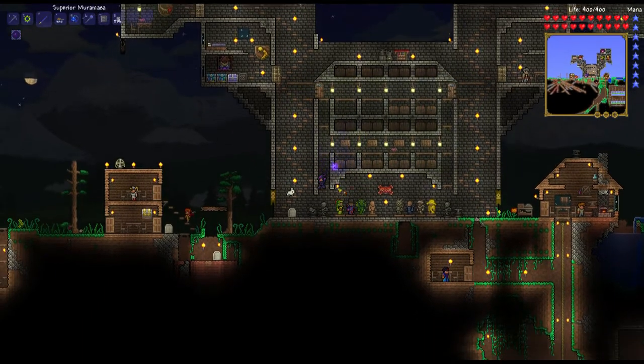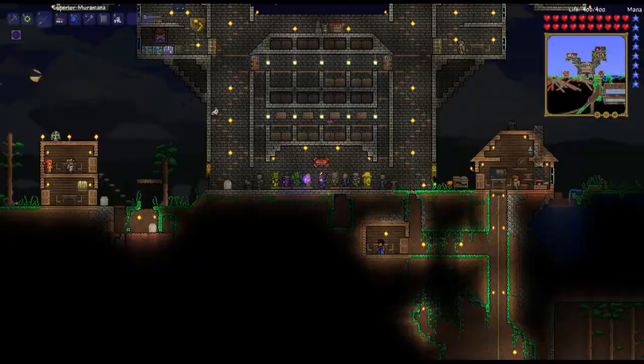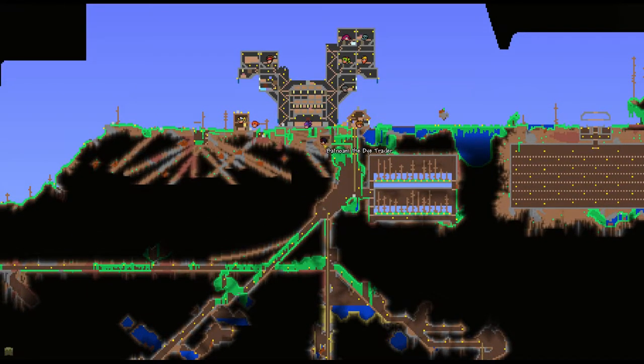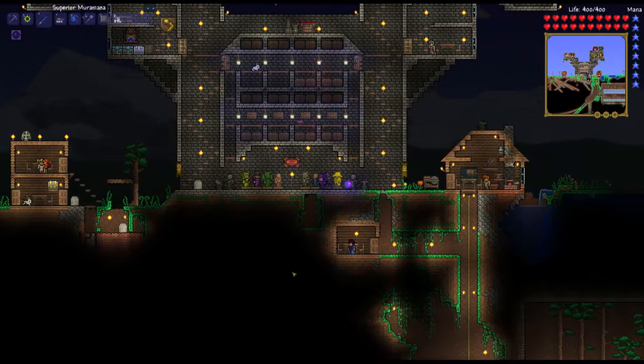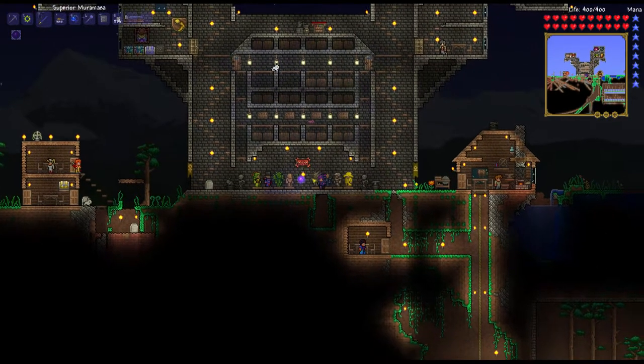I'm thinking about digging out an area below here. If I make the area where my dye trader is, I could build him a house up there, and just dig it out in layers so I can drop down. That sounds like a plan, so I'm going to start building on that.